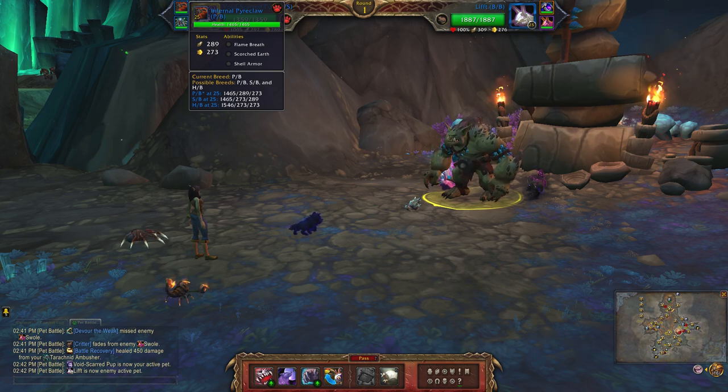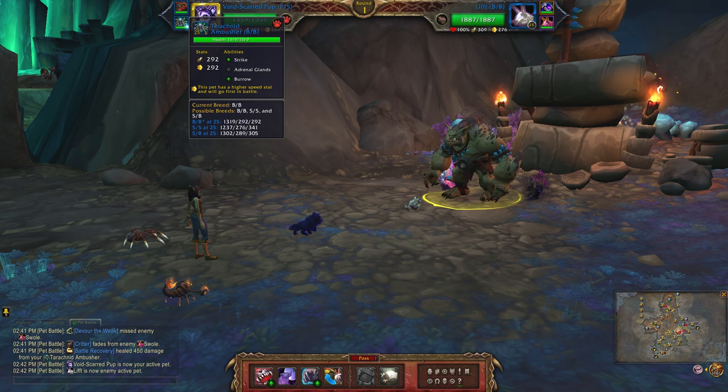Next up is the Infernal Pyclaw with a pal balance breed. The abilities are flame breath, scorched earth, and shell armor. Finally I have the Interacted Ambusher with a double balance breed.